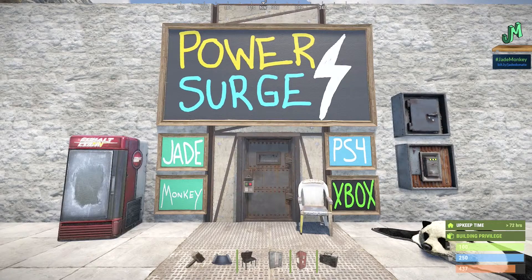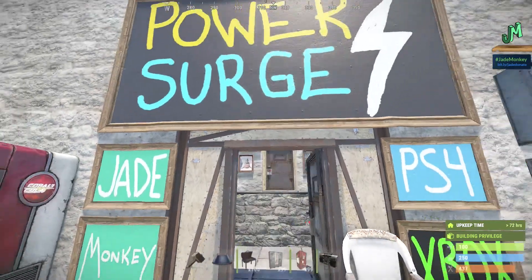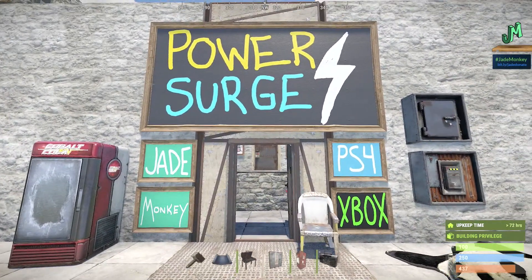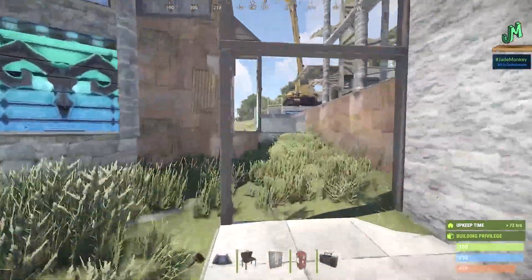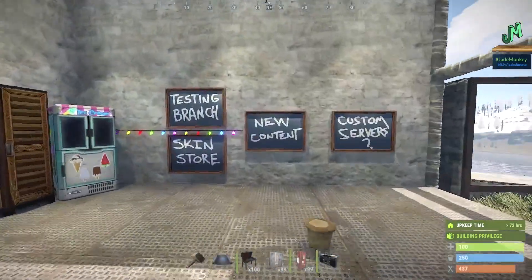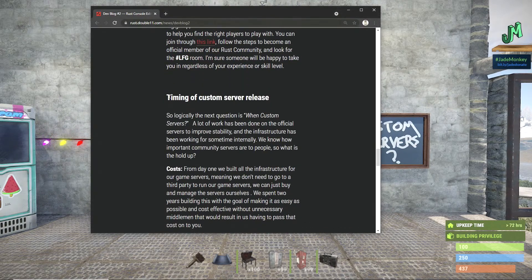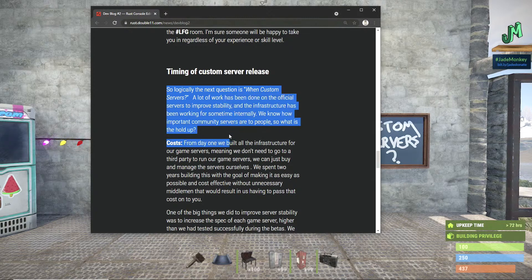I'll go ahead and link that Power Surge video in the upper right-hand corner. Through the dev blog, they were talking about the timing of the custom server release. Logically, the next question is: when are custom servers? A lot of work has been done on official servers to improve stability, and the infrastructure has been working internally for some time, so it's not like it's totally stopped.